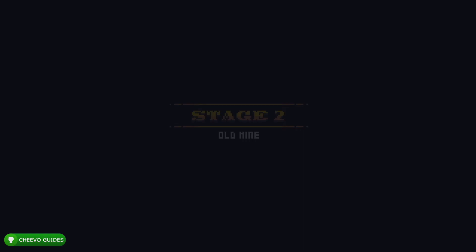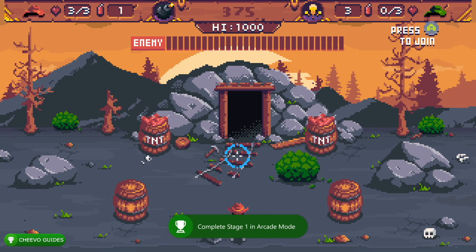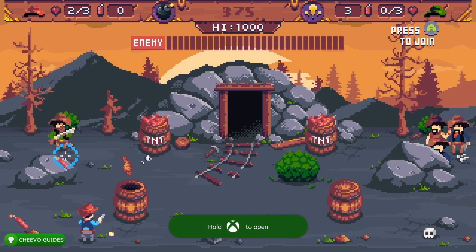That's pretty much it for arcade mode. We just need to complete the first three stages, and after we complete those we'll jump into adventure mode so we can unlock our two times combo. I'll jump back in with some commentary once we finish stage three.